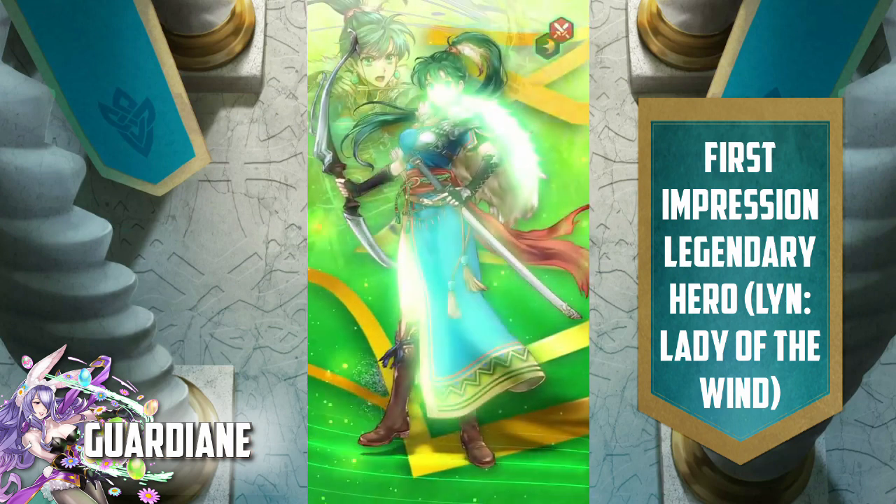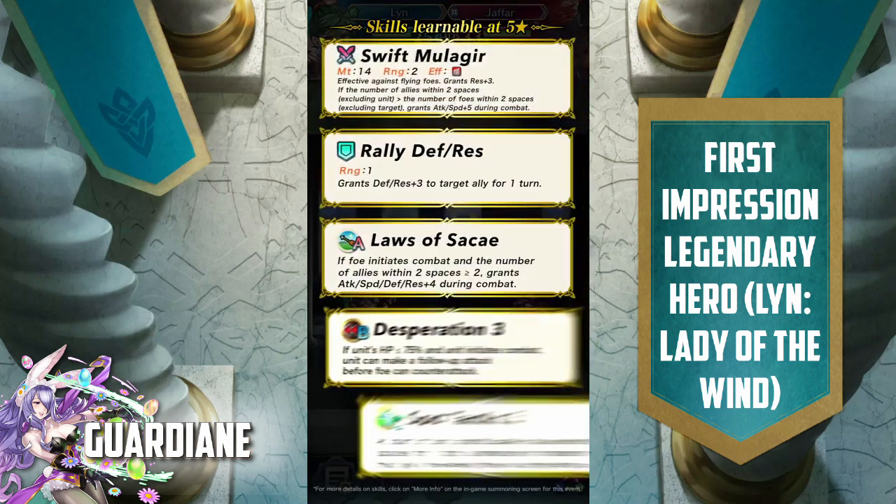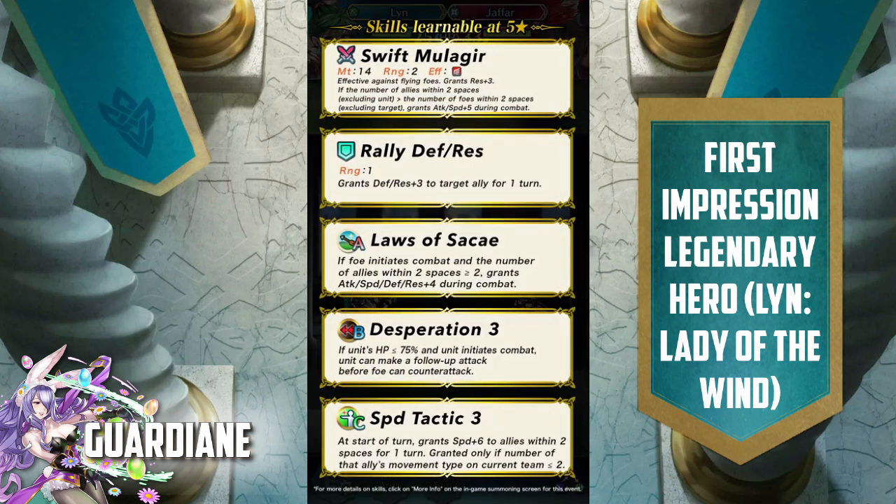Let's take another look at Lady of the Wind Lyn and see — so she's an Infantry Archer. She has Swift Moolagir. Effective against flying foes, grants plus three res. So, Moolagir granted plus three speed, and Swift Moolagir does not grant any speed — it grants plus three res. If the number of allies within two spaces excluding the unit is greater than the number of foes within two spaces excluding the target, grants plus five attack and plus five speed during combat.